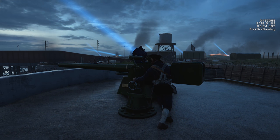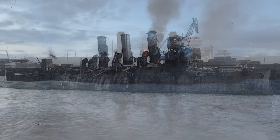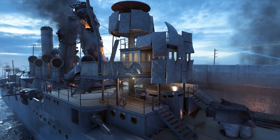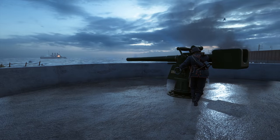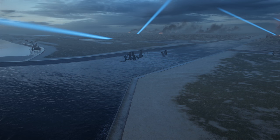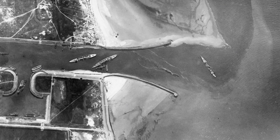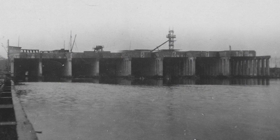DICE also did an impressive job recreating HMS Vindictive. The antiquated cruiser attacked the Mole directly during the raid, sustaining heavy damage as troops attempted to land from wooden gangways. Even on the Belgian shores, there is extensive attention to detail. Developers added shore batteries, and if you look out of bounds in the actual canal, you can see the wrecks of HMS Iphigenia and HMS Intrepid. These British ships were deliberately sunk to block German U-boat traffic at the base.